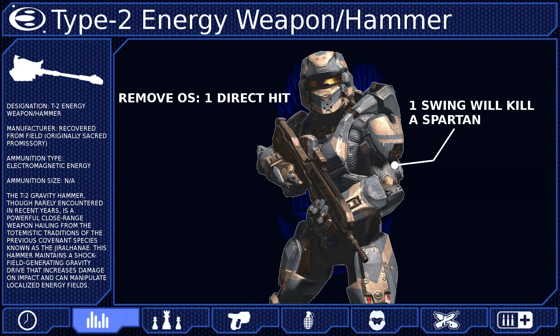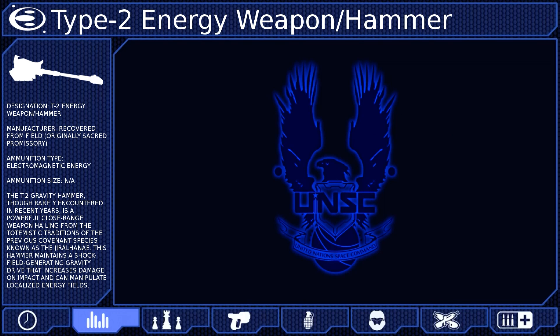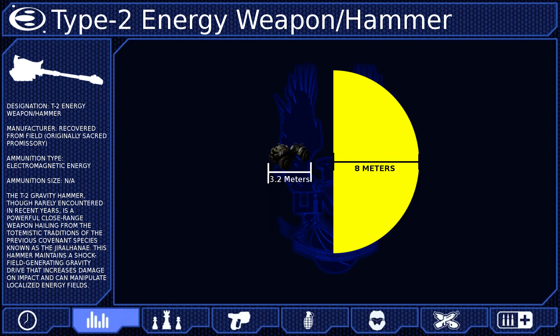When combined with the damage boost, one hit will remove not only a Spartan's overshield, but their standard shields as well. When swung, the hammer produces a shockwave that consumes about 8% of its battery. This shockwave emits a large amount of concussive force that is capable of launching heavy objects and Spartans into the air. The shockwave is projected forward and to the sides in a half-circle pattern. It will reach up to 8 meters from the point of impact, but at the edges of its reach, it will deal almost no damage.